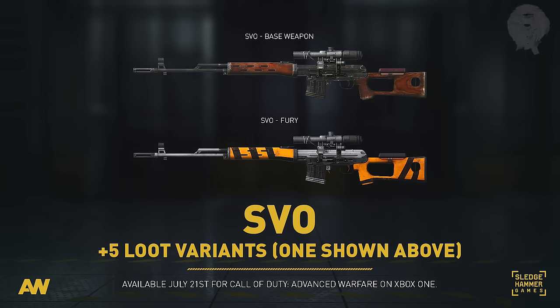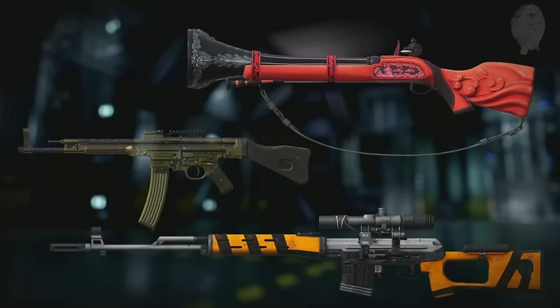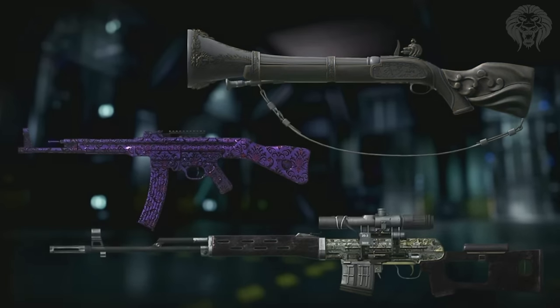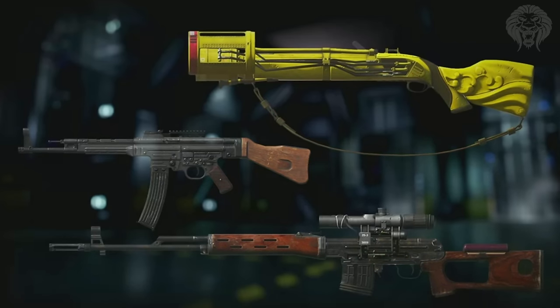The ways to get one of these variants include earning supply drops through in-game playtime, or getting an advanced supply drop - for example, at prestige levels 20, 30, or 40. You could also go into the game store and buy an advanced supply drop for a chance to get one of these variants. The Blunderbuss is a freebie just like the M19s, while the STG and SVO are more complicated to obtain.